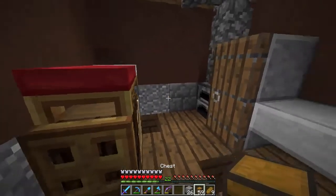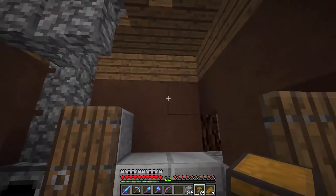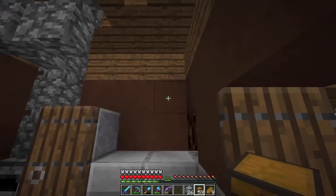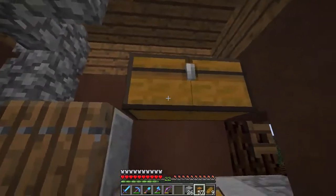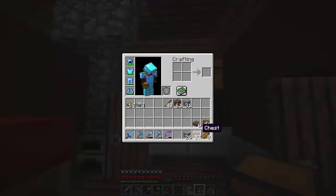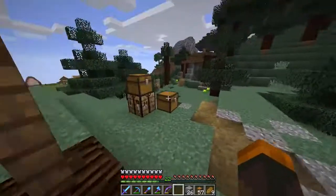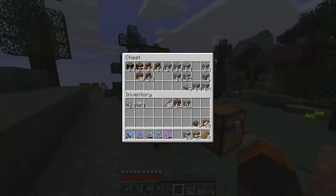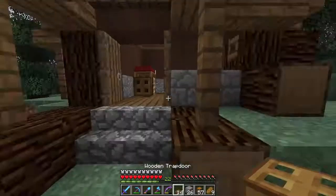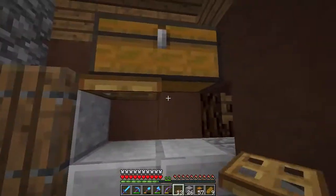I think we could definitely go ahead and add some more chests — we definitely need some storage space. I'm thinking the best storage space is probably just up here. Maybe we could do a double chest. And let's see if we can add trap doors — do I not have the trap doors on me? Yes, I do. I have a feeling this might not work, but let's go give it a shot.